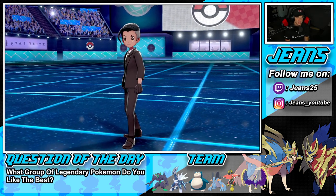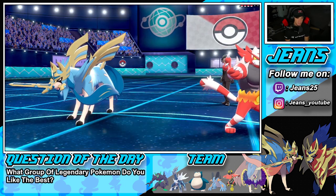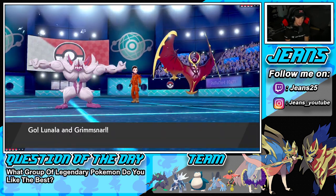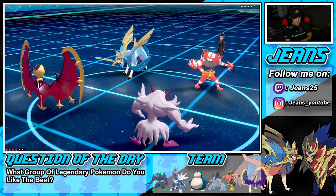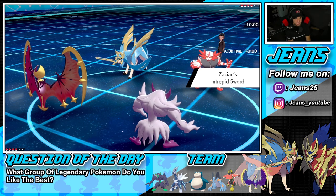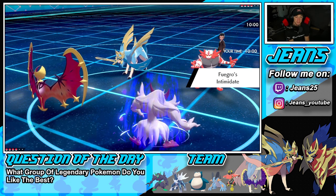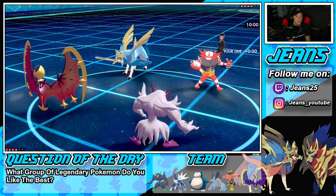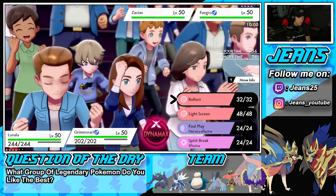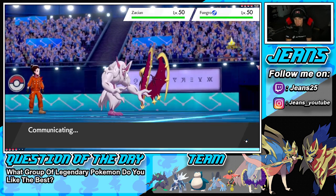He goes in with Zacian and Incineroar. Incineroar can obviously Fake Out my Grimmsnarl. I'm just going to go straight for Trick Room — if he takes out my Grimmsnarl but I get off Trick Room it's a beautiful turn, then I can Meteor Beam next turn and roll from there. I could bring out Swampert and Dialga, Dynamax Swampert — we have options. Trick Room is the play, even if he Fakes Out and Behemoth Blades Grimmsnarl.